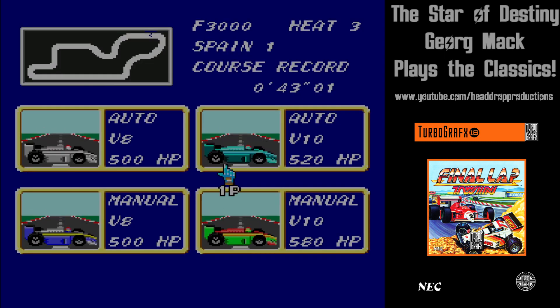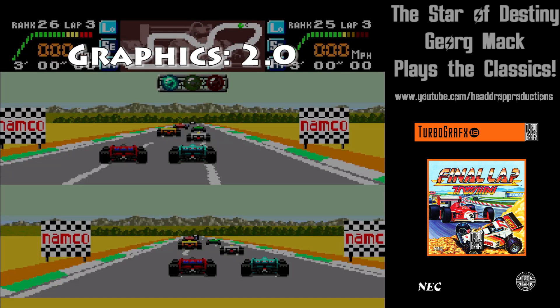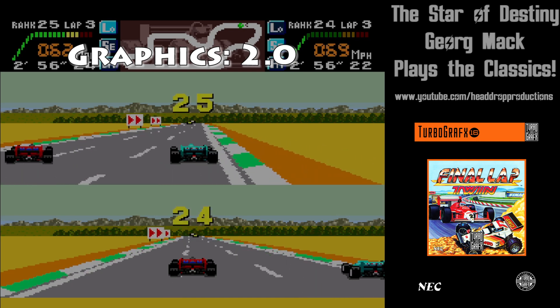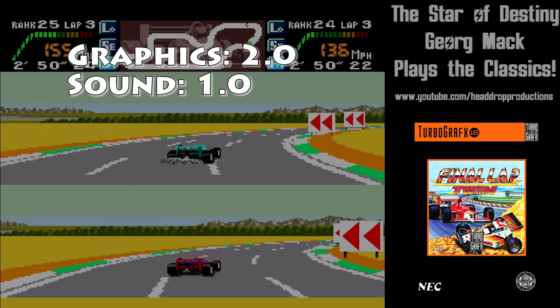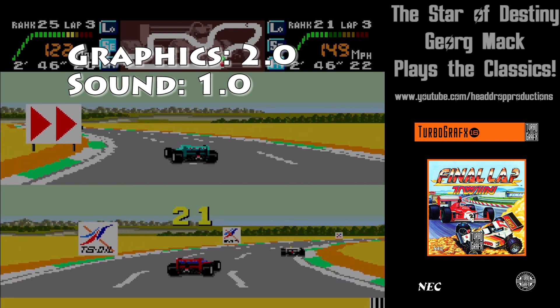When it comes to grading Final Lap Twin on TurboGrafx-16, the graphics get a 2.0. Frankly, outside of a good number of colors, the graphics are pretty poor. Sound gets a 1.0 — the weakest part of the game by far. The sounds and music are pretty poor.